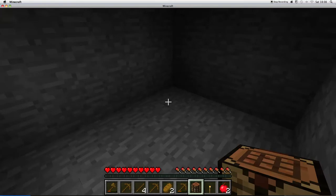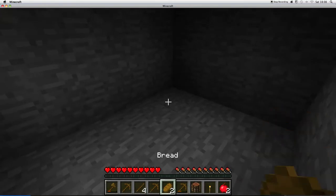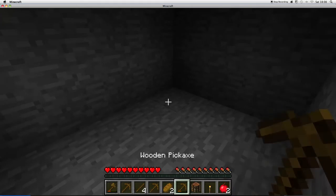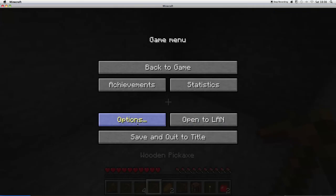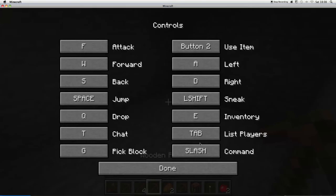But where's button 2? Why is this not working? Click button 2. Right. Options. Controls. Just put it back till it was normal.